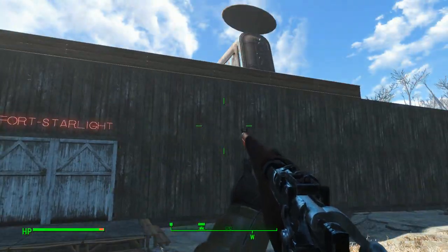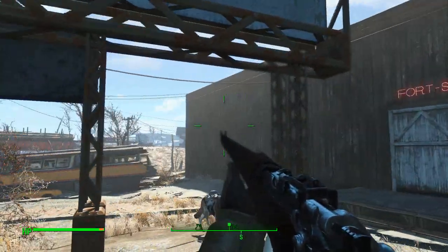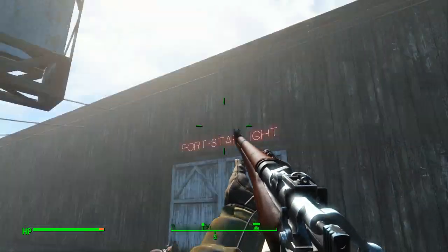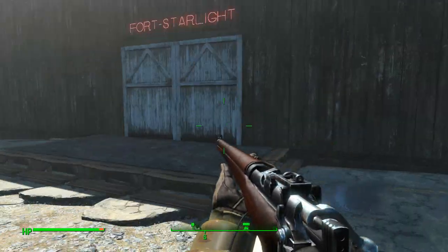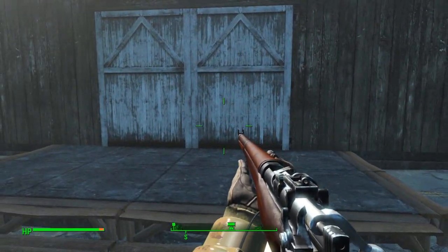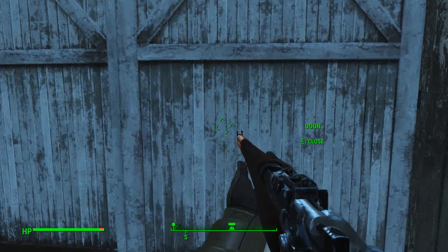Here we are again at Fort Starlight. Basically nothing's getting through that wall — it's not finished yet, needs a lot more work. There'll be a tower on each corner and all that kind of stuff — standard stuff. Let's head inside.